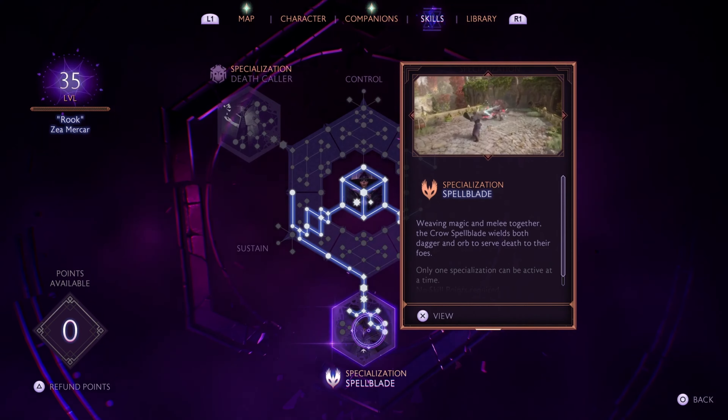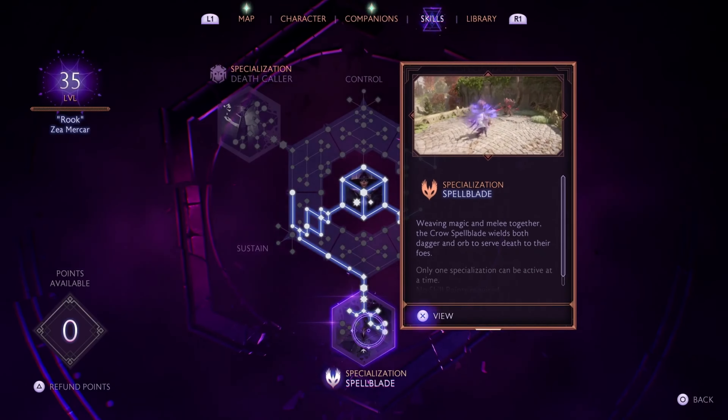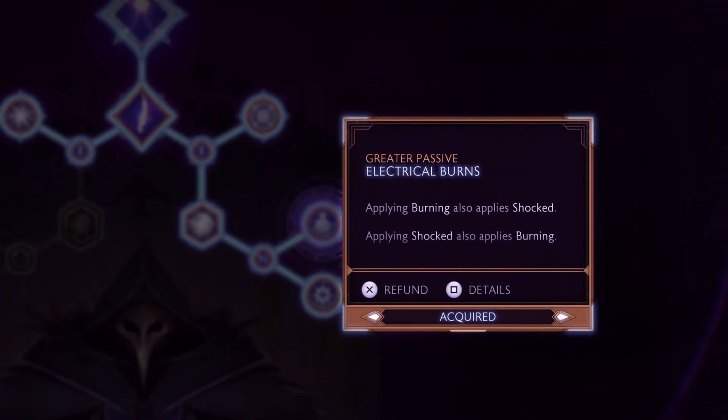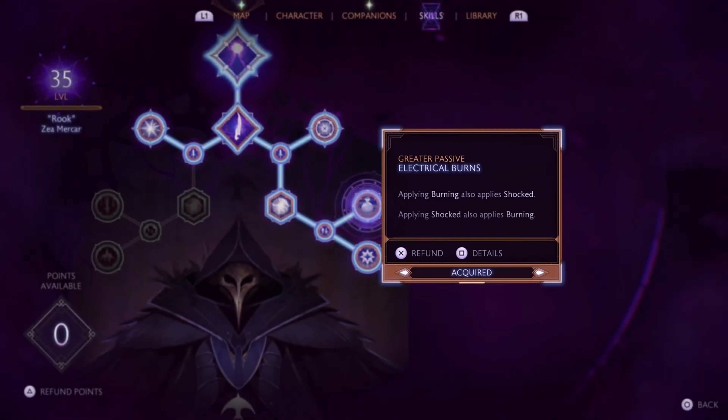Let's take a look at some additional skills I've unlocked by choosing a specialization for my Rook — in this case, Spellblade, which blends Magic and Melee. With the Electrical Burns passive, my fire attacks stack even more Afflictions on my targets, applying the Shocked Affliction whenever I apply Burning, and vice versa.